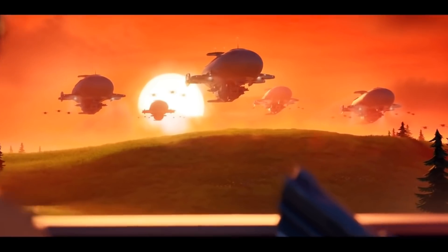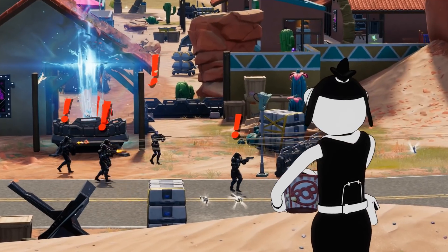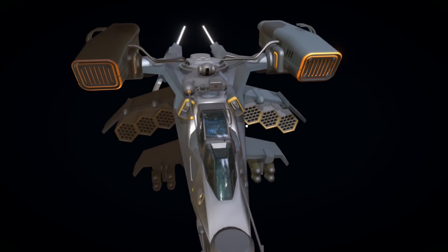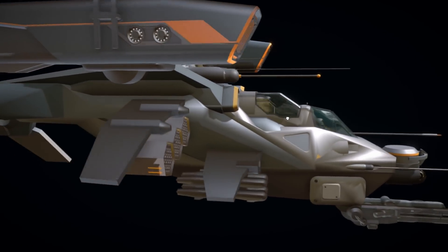The battle against the IO inside of Fortnite is continuing on, and the Seven have been continuing to push them back. However, they could definitely use a bit of help, and that's where the new armored helicopter comes into play.